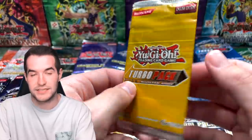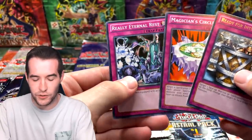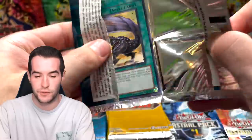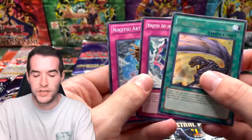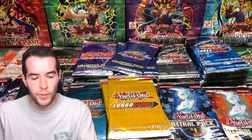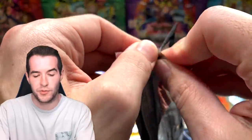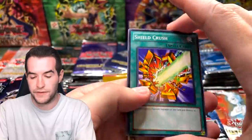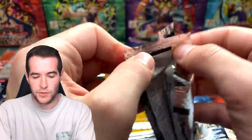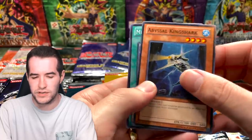The ratio for Champion Pack is about one in 12 for a super, one in 48 for an ultra. Turbo packs are a bit better. Here's a Turbo Five — Shield Crush and Puppet Plant, but no super this time. Can we get an ultra or an ultimate? They might only have supers and ultimates, no ultras — I can't remember. Wolf, Lightsworn Beast — getting some Lightsworn cards.